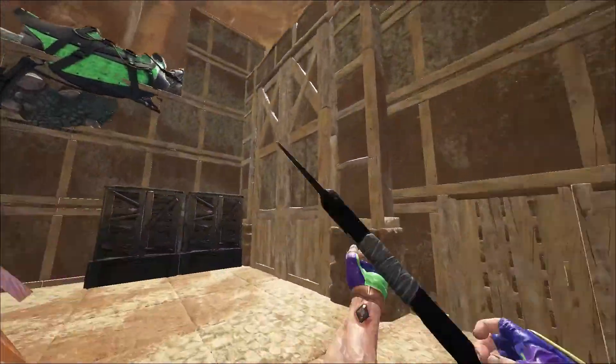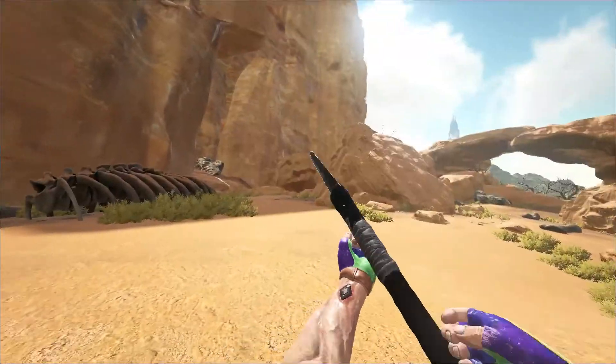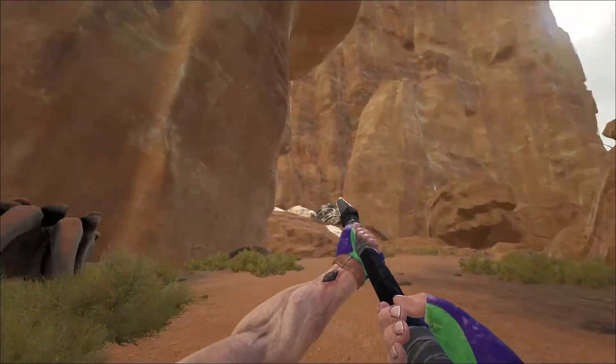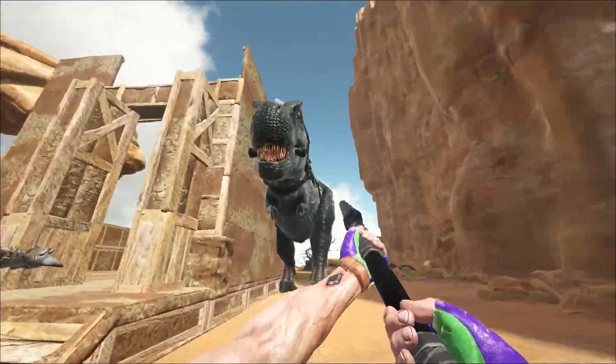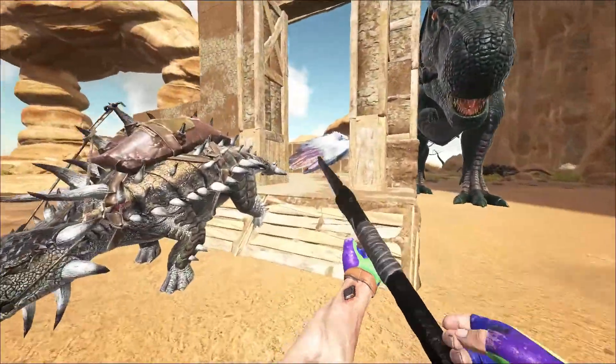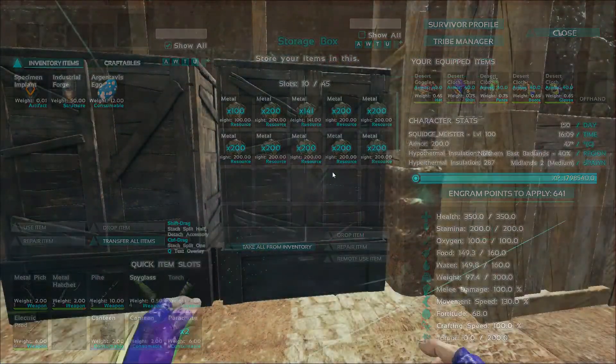By the way, rexes can walk through dino gates. Just to let you know what my routine is: I use the anky, run over, get all the metal from all three of those nodes at once without having to move, put all the weight on this rex and walk the rex over into here. I've been filling this up with metal - that was one run and I got 2000.